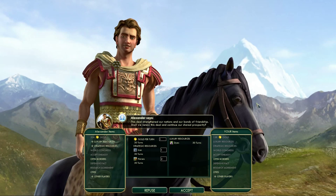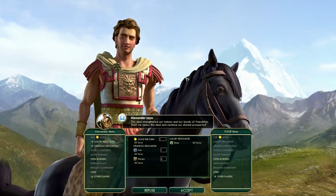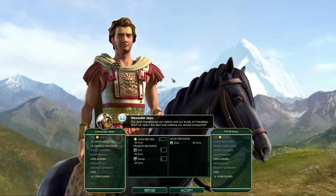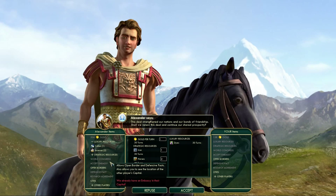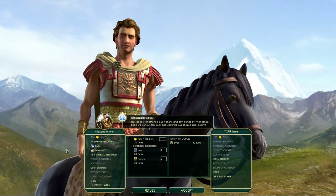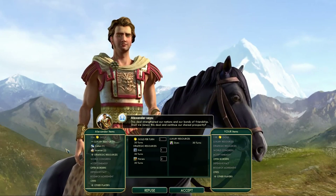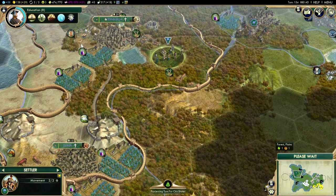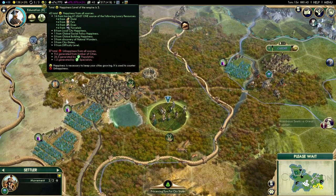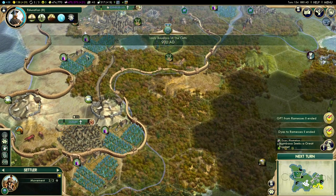Alexander wants to renew his deal of giving me two horses, one iron and one gold per turn in exchange for some dye. I don't have a problem with that so I'm just going to accept. It might have been nice to have the incense for the happiness, but the happiness isn't too bad at the moment — although it's only on plus three. And if we do settle another city that could change.